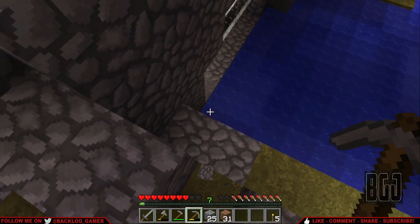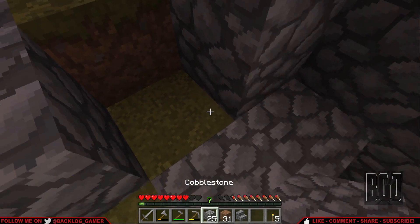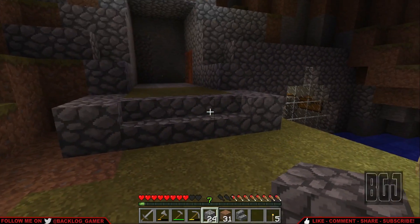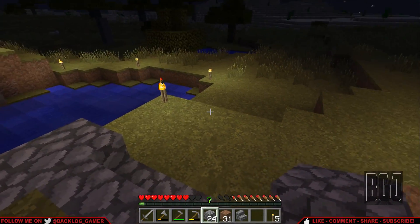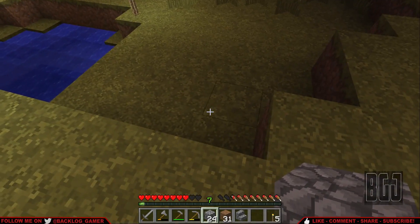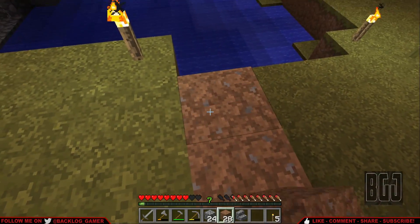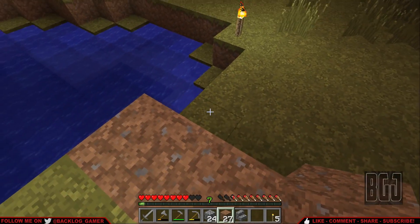We're going to remove these stairs, I'm just going to place a normal block there and then it will tie it all together — be all uniform, all symmetrical. Take a look. Yeah, that looks pretty good. Let's work on a little bit more planting of grass. Hopefully this dirt will turn into grass over time. I don't think we have to plant it.